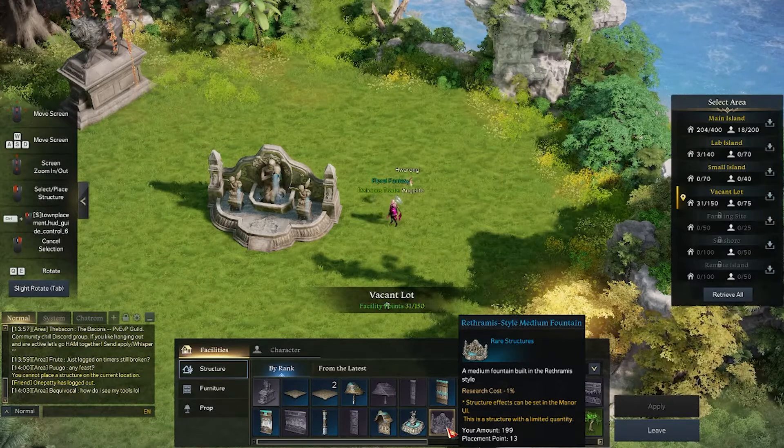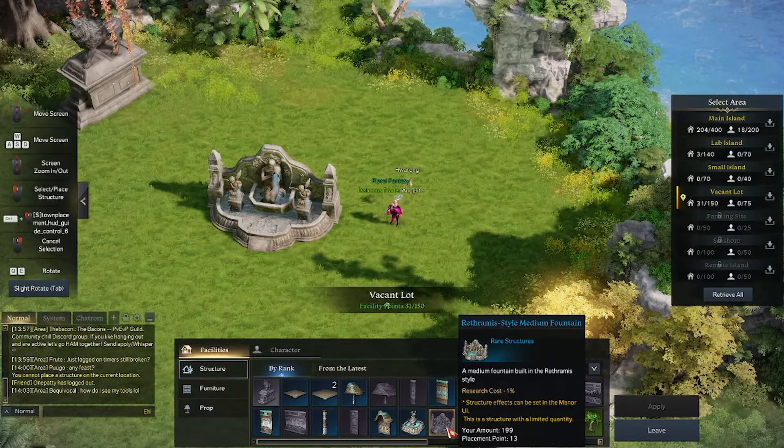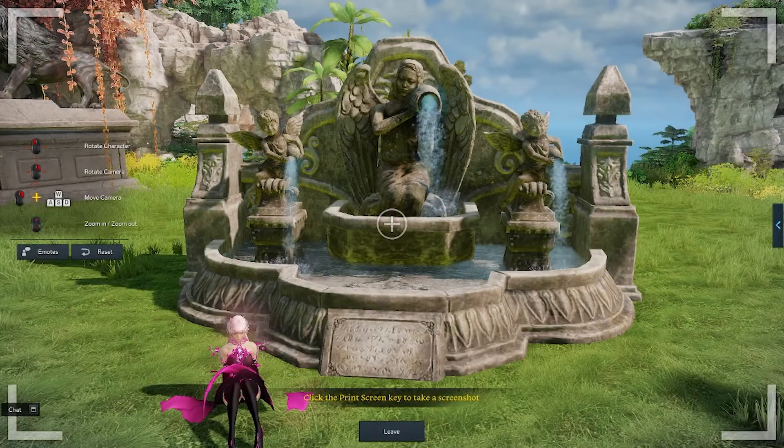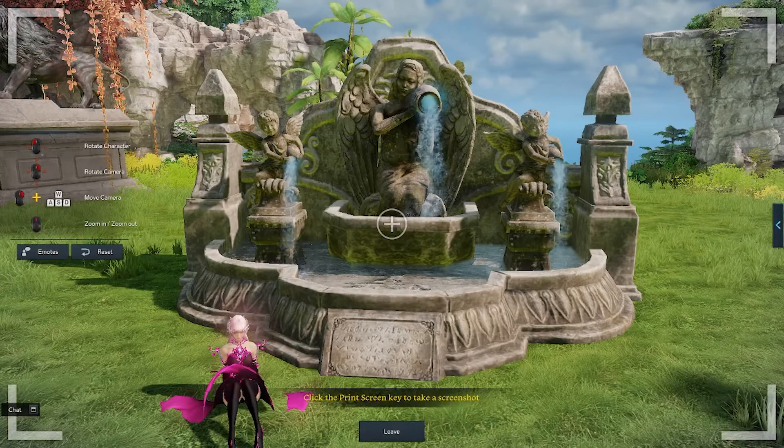It has a mana buff of research cost decrease of one percent. As you can see, it is a medium-sized fountain — not too large but also not too small. It also has a nice back portion, so you can actually place it against cliff sides or against a wall.